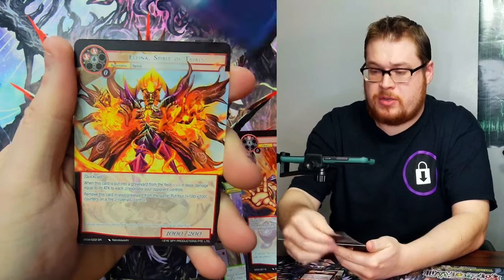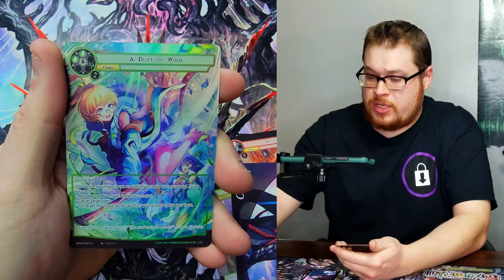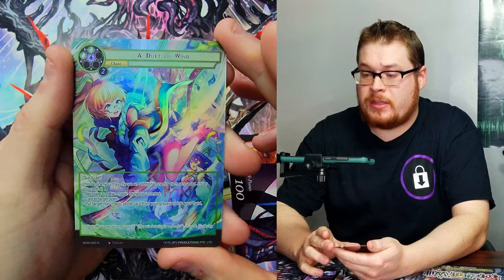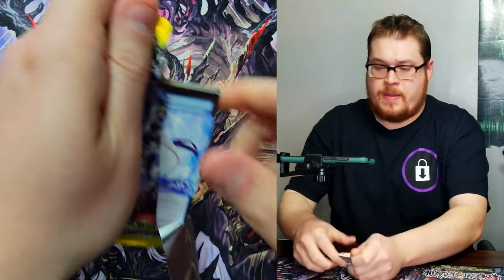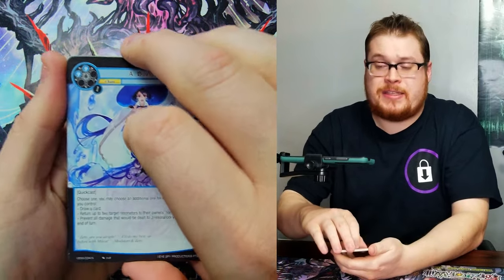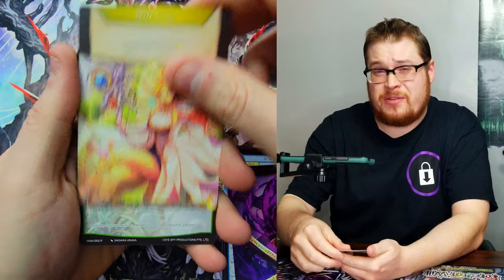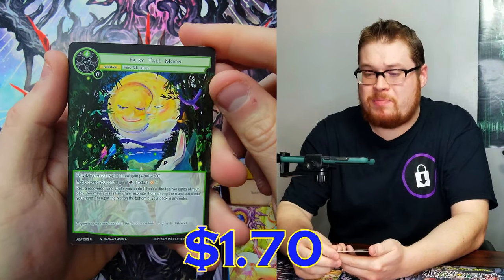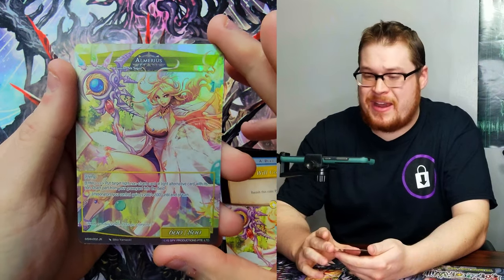Going through a few normals — straight to the life points — and then Spirit of Trials again, which we just pulled, and Duet of Wind. That's a cool looking full art though, I'll take that. Some nice artwork on that one. I swear we better get at least three J rulers — if we only get two J rulers out of 72 packs that's gonna be pretty disappointing.